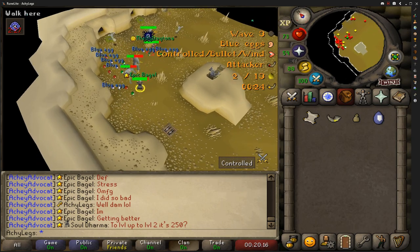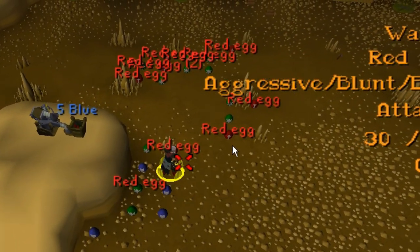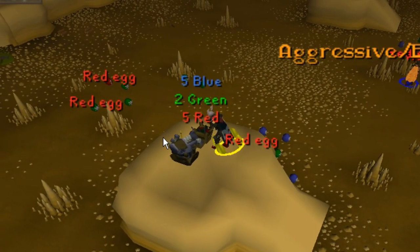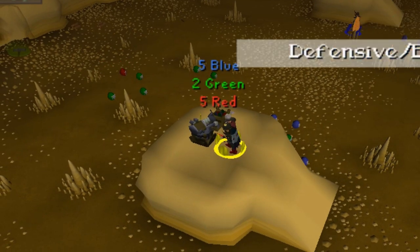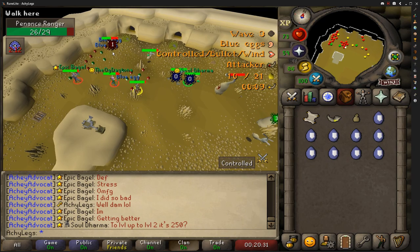The rounds you play as collector are going to consist of these three actions: picking up eggs, loading the cannon, and calling every 30 seconds. This should give you a basic idea of what to expect while playing the collector roll.